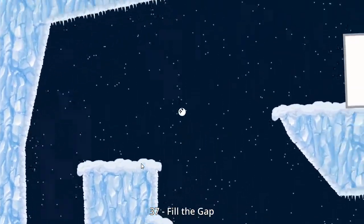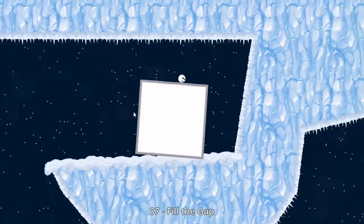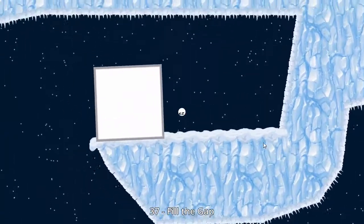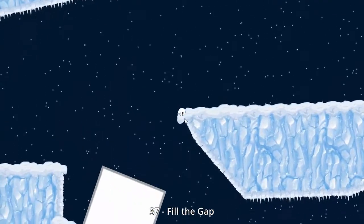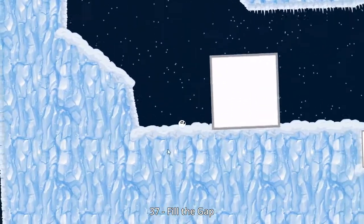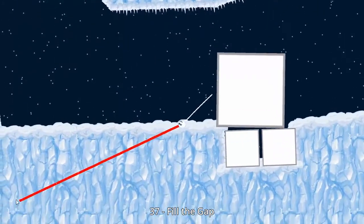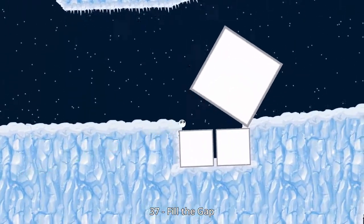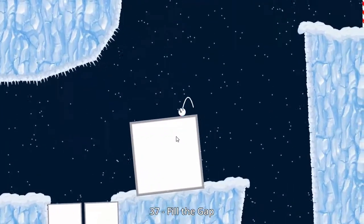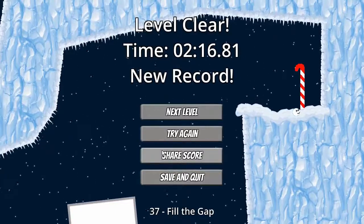So let's see what else is this way. Check that out — we have a huge ice block right there. And I would bet if we brought this thing down and pushed it over that gap that we just filled, I bet we'd get enough height to get up to that candy cane. So let's go ahead and do that. Let's push it over — just be careful not to push it too far. Come on, tip it over. There we go. And there we go, got it. Nice level.